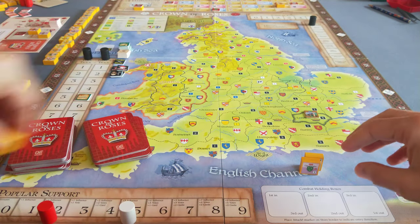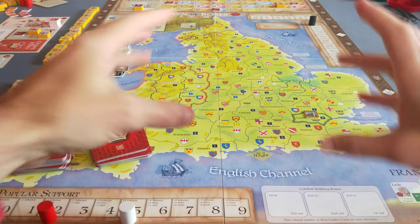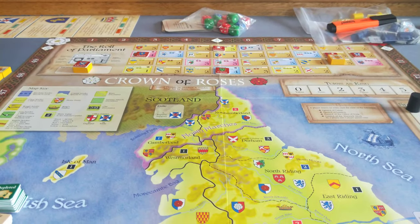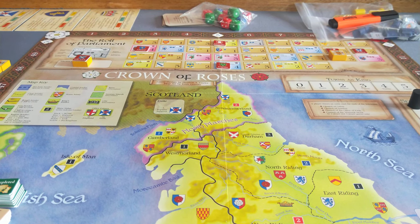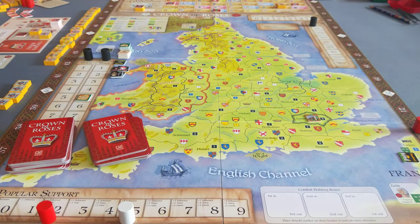At the end of a turn you'll do an office phase where these are all redistributed again. You'll see right at the top of the map there the role of Parliament, which gives an indication — it's a bit hard to see from way back here — but it gives an indication of who holds the various titles and what is available. You can see on the left here the Treasurer office is vacant, whereas all other officers for this scenario are held at the start of gameplay.